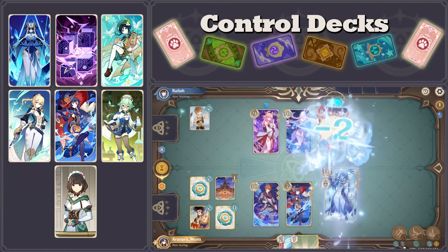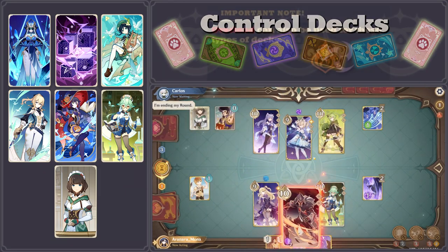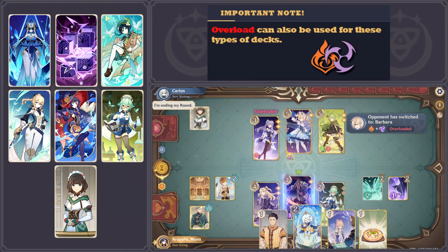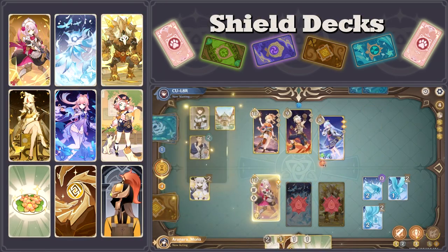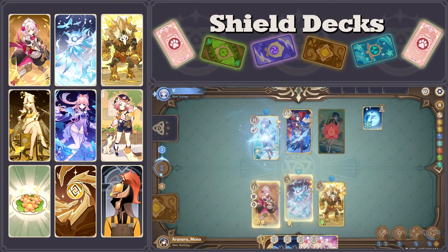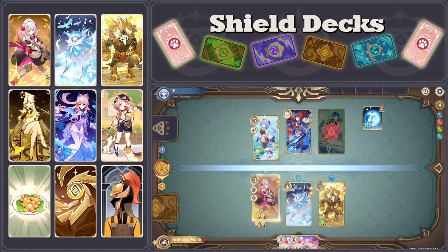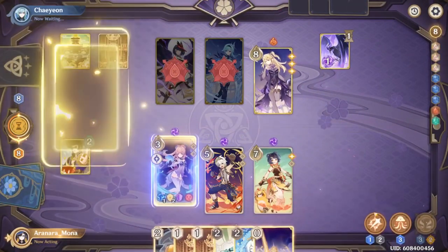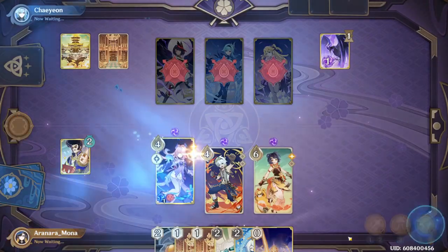Control decks focus on controlling which opposing character card is active, so that the opponent can't set up or achieve their own win condition. These decks often use animo resonance, freeze reactions, or character cards that can restrict the opponent's ability to swap freely and cheaply, such as the Mirror Maiden and Electro Hypostasis. Shield decks focus on creating large shields that can absorb massive amounts of damage, forcing opponents to exhaust their resources just to do a small amount of damage. While usually geo-resonance decks, with the right combination of action and character cards, these decks can also include other elements. Keep in mind that this is not an exhaustive list of win conditions, and sometimes triggering the reactions themselves is the win condition, such as some pyro resonance or catalyzed decks.